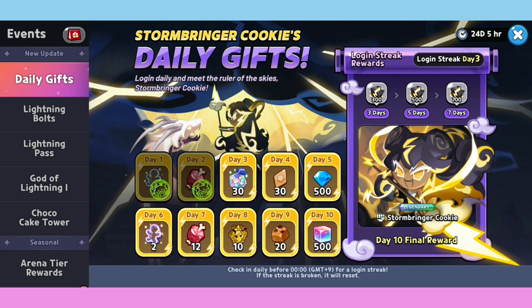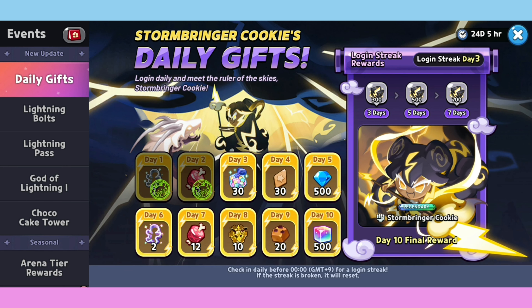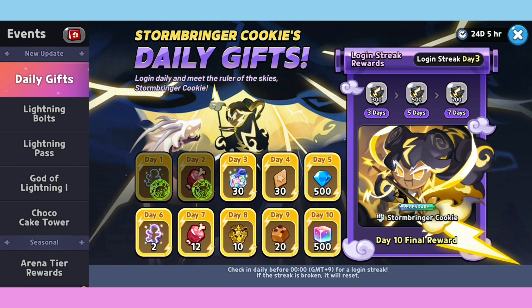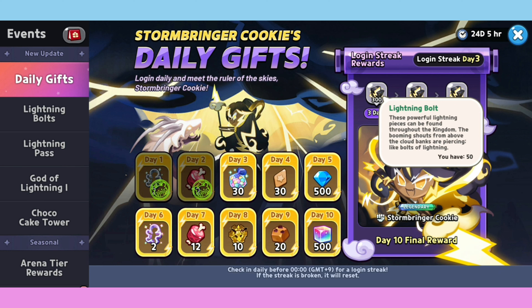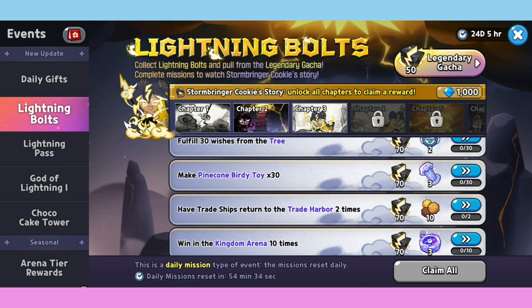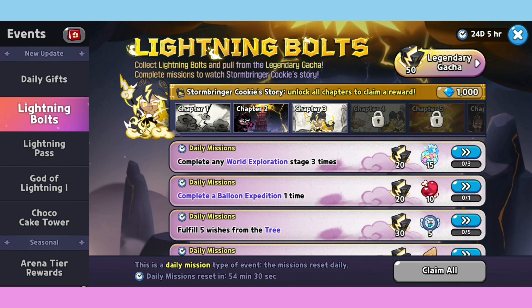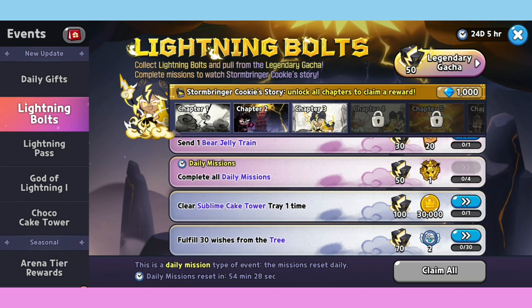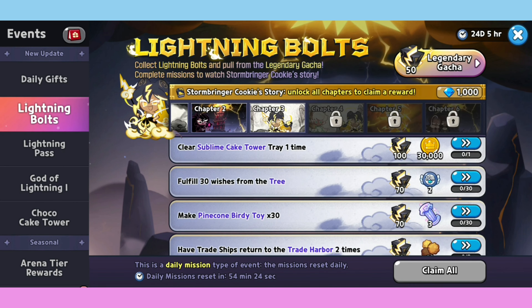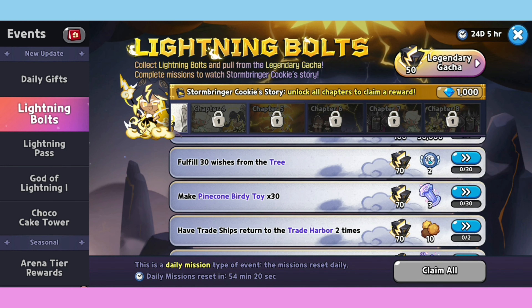If you miss that step, get this reward. You will lose the step and you'll never get that Lightning Ballot back. Next is the Lightning Ballot - it's the same as the legendary Cookie Gacha, which is still very active. You can even complete this mission - if we unload this card, it goes from chapter 1 to chapter 8.